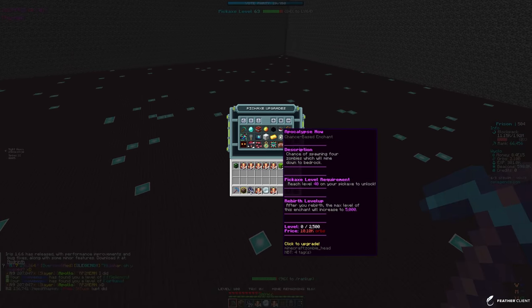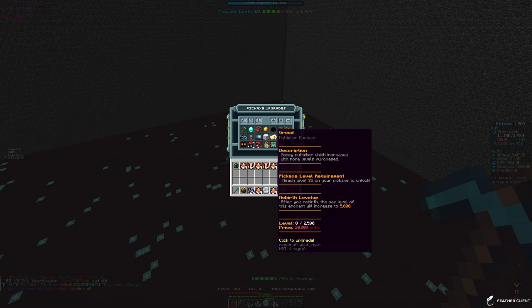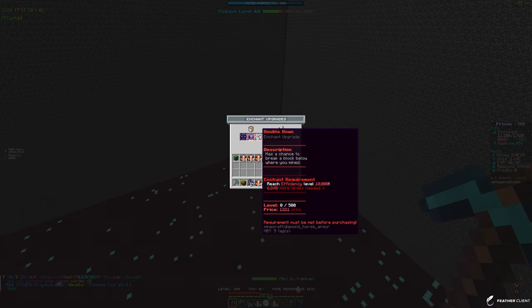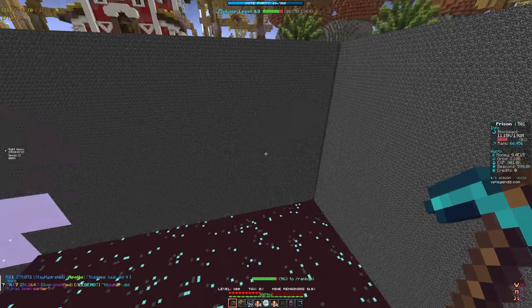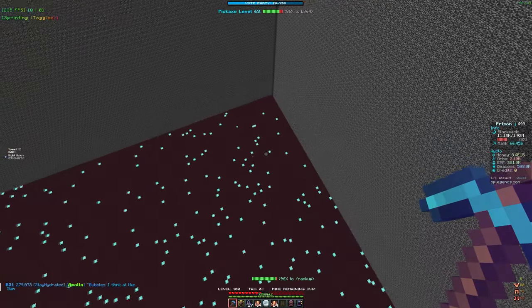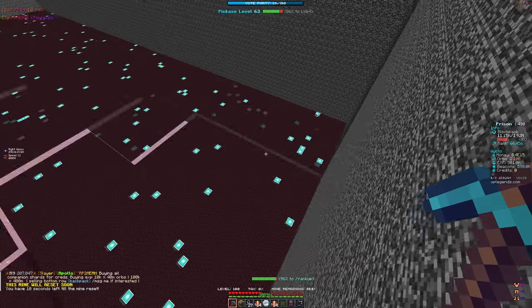You might be wondering why I'm not spending orbs on enchants like apocalypse, combo, or greed - which gives a money multiplier. It's because once we get to speed level 5, gold rush is a really good enchant. Also, once we do rebirth 2, we still need to buy dragon burst and orb green enchants because they increase every rebirth.